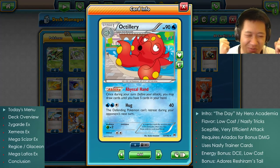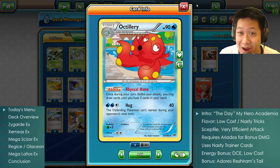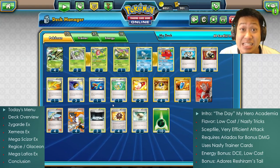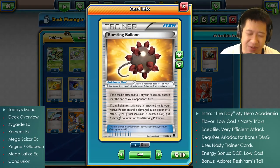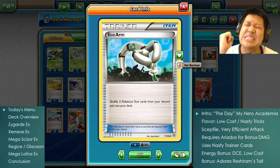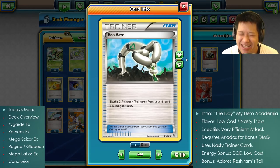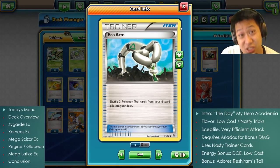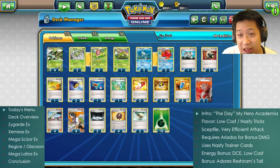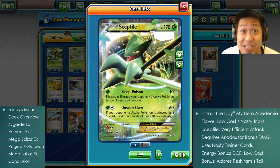Octillery is back — when you're low on cards he'll refill you. For deck-specific trainers: Bursting Balloon is your bonus damage source, and we have Eco Arm because you must discard the balloon at the start of your turn — so why not get them back? Potentially, if you use Eco Arm at the very end, you can cycle up to eight Bursting Balloons. We also need Enhanced Hammers to slow opponents down, putting them one or two turns behind.